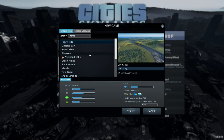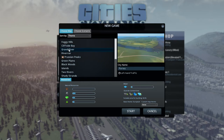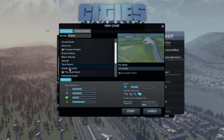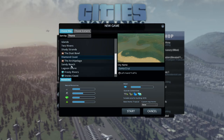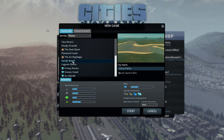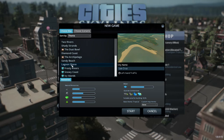What map should we pick? Grand River. I've only got default maps, I haven't found any custom ones yet. I might do a custom map later on. Dust Bowl's quite good. Diamond Coast isn't bad. Sandy Beach, Lagoon Shore. I like Lagoon and Shore though, too.